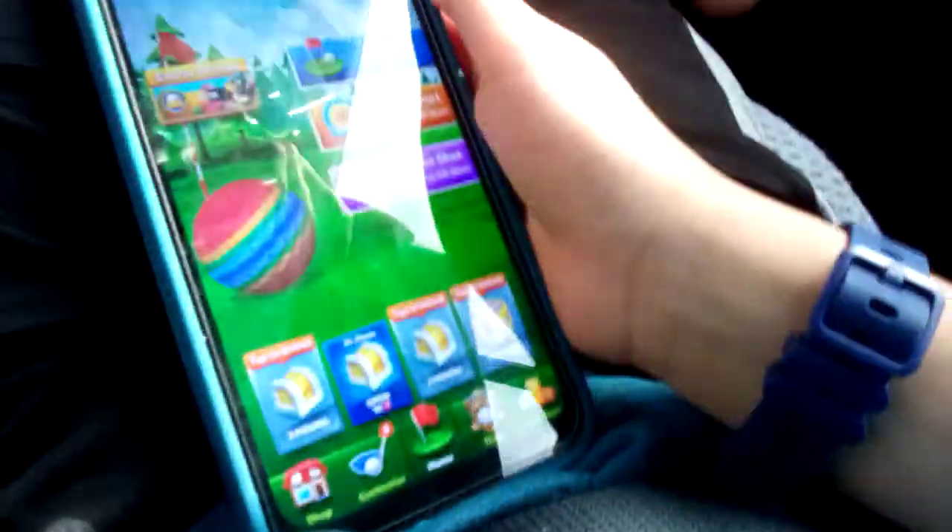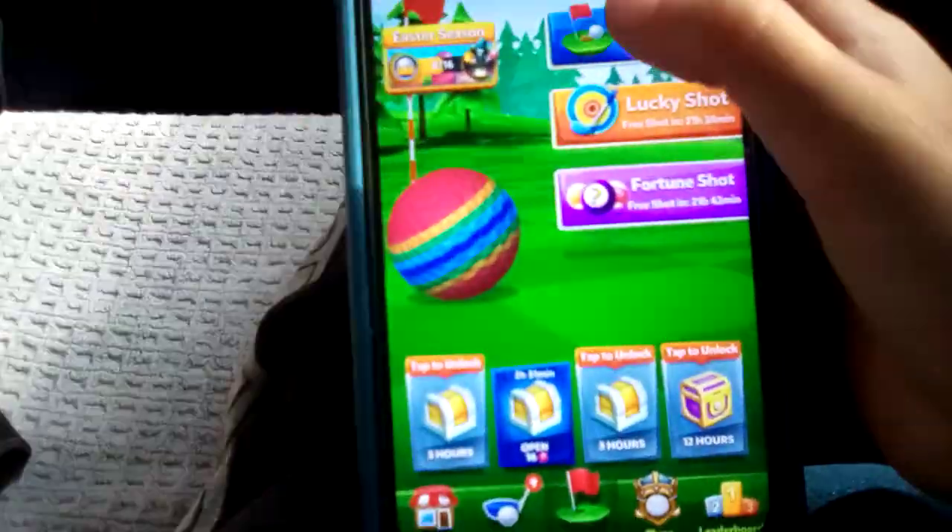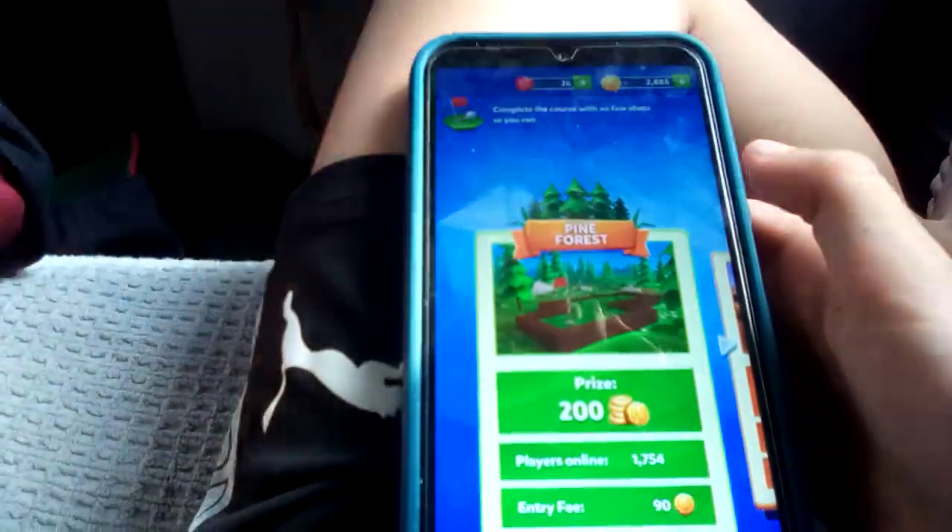We're now going to play some golf. Oh, Easter season — let's see. We have eight more matches left. Do the math: eight times three — you know what that is — 24 volts. Here we go, we'll just do... we have 2,000 coins.